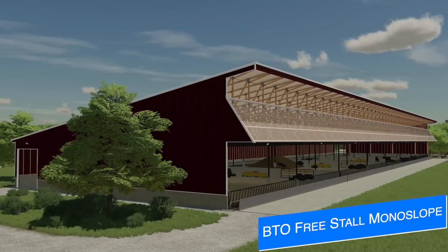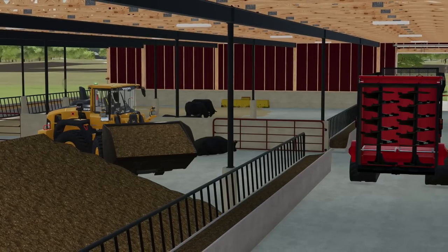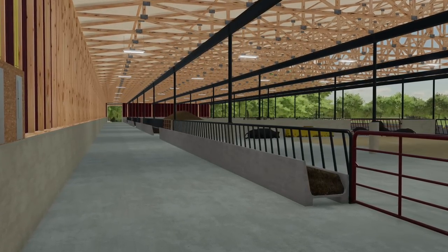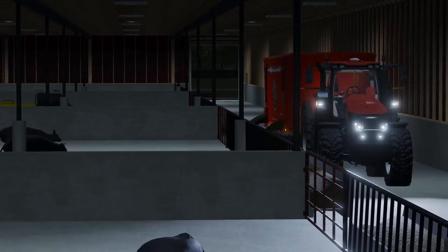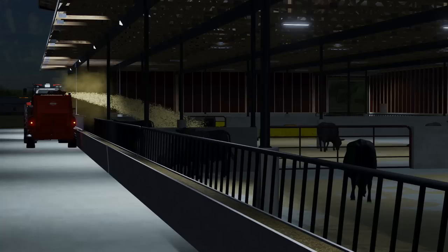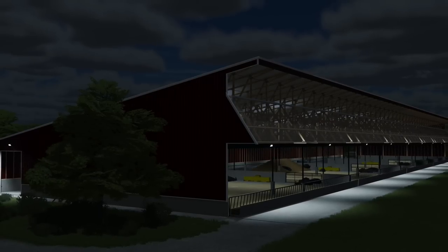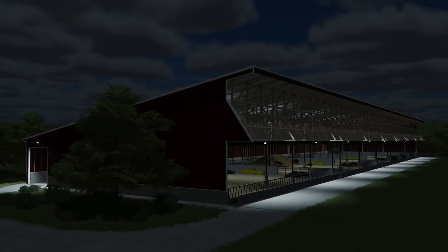Next up, Legacy AG has officially sent off their BTO Freestyle Monosilo barn for testing for all platforms. This is not an easy task as there were a lot of things that needed to be changed to get it ready for consoles. Here's what's changed: new water troughs, seasonal changes like snow mesh for the roof, texture changes for the painted metal parts, and he cut the file size and slot count estimated in half — which is crazy. The PC version on his itch.io page will also be updated with the same changes. Big shoutout to Legacy AG for sending over this information and screenshots.